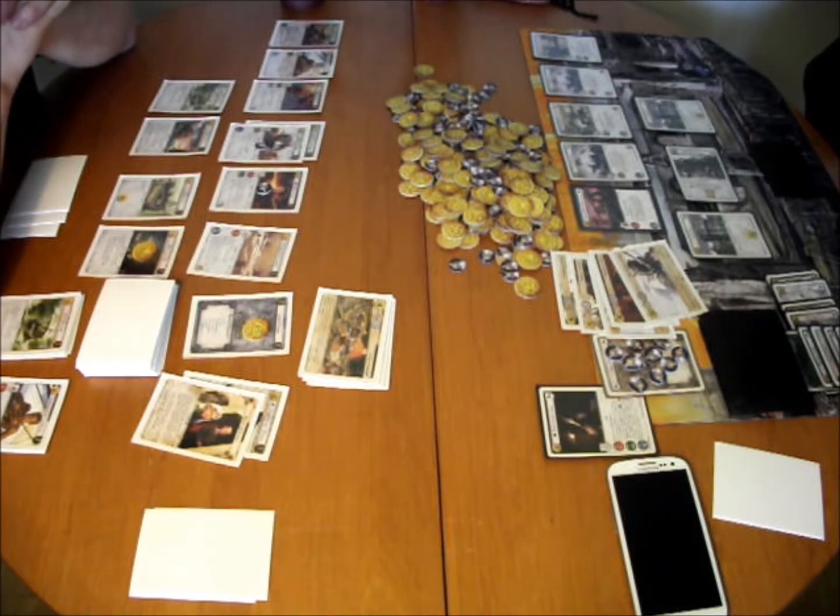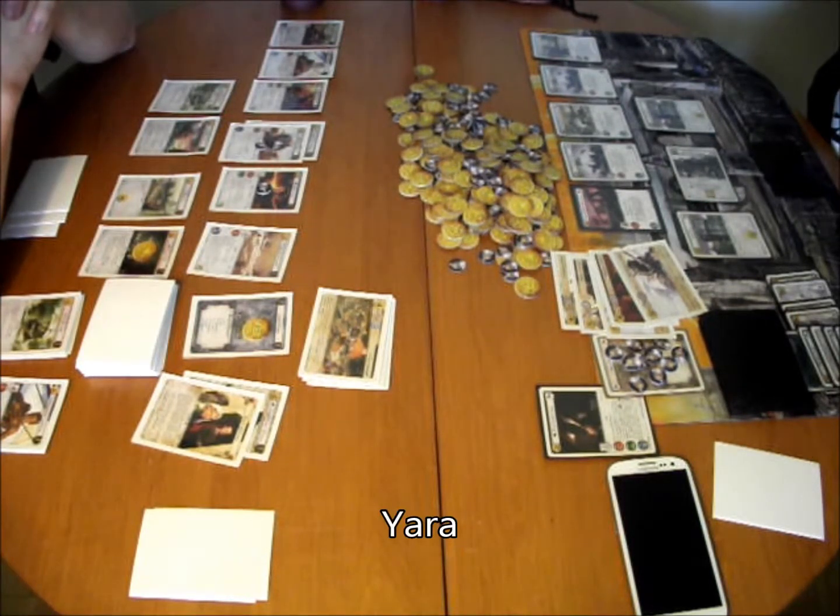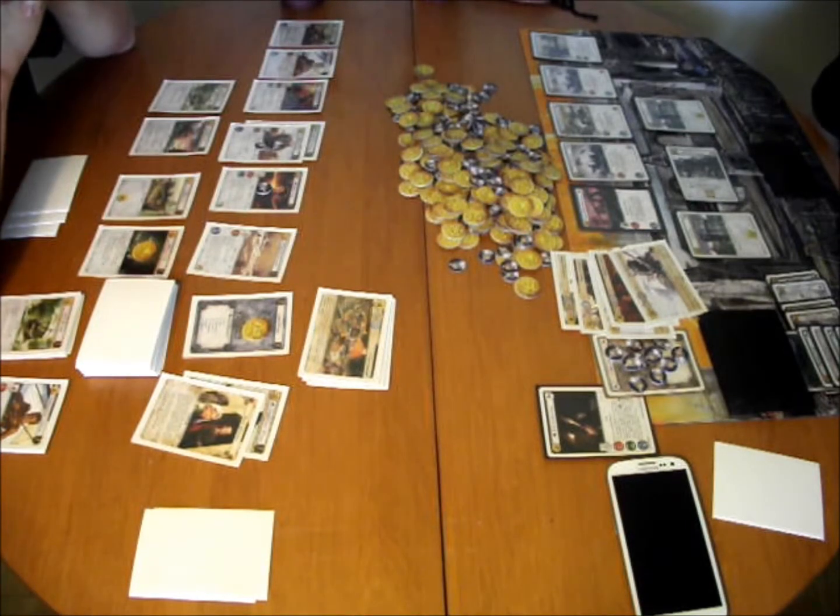Asha, for what it's worth, is the character of Theon's sister. They changed her name for the show because they introduced Osha the wildling first and felt the two names were too similar. They couldn't get away with both Osha and Asha, so they changed her name to something — I can't even remember what her name is in the show. Anyway, she's the one Theon wanted to have sex with when he got back to the Iron Islands. She's like, 'Oh by the way, that's your sister.' Just random incest.